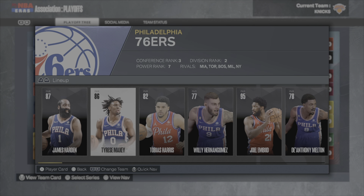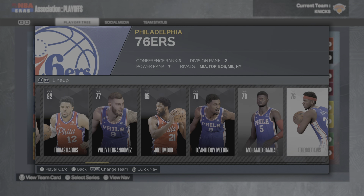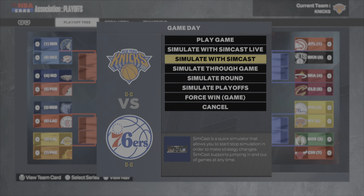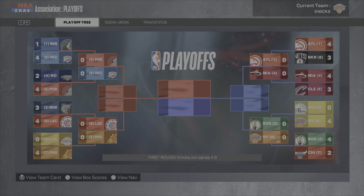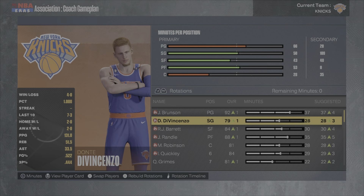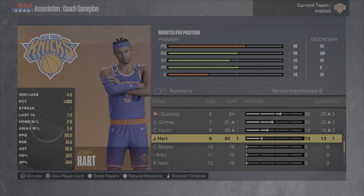We play the 76ers in the first round — they still have James Harden, Tobias Harris, Tyrese Maxey, Joel Embiid, De'Anthony Melton, and Patrick Beverley. We sweep them in the first round. I'm pretty sure Embiid is going to request a trade. We start Dante DiVincenzo to shrink the rotation.